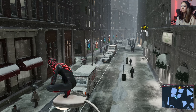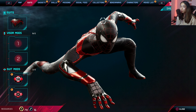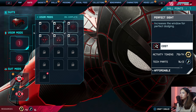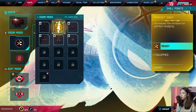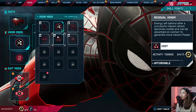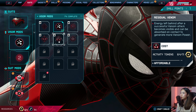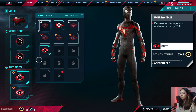Welcome back to Spider-Man: Miles Morales. We have 78 activity points and 16 tech points, so let's do some visor mods. I really want to get Perfect Sight — it increases the window for perfect dodging, costs 14 activity points and 2 tech points, which we have. Then we'll get the residual venom energy mod — energy left behind after a successful venom attack becomes visible and can be absorbed to generate more venom power.